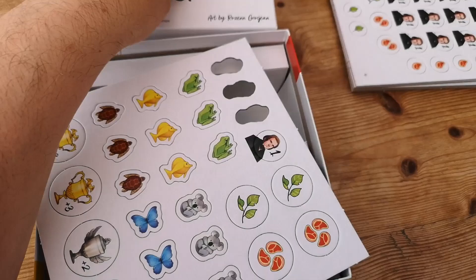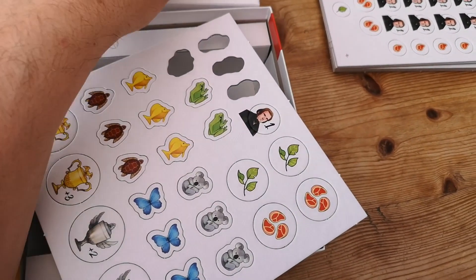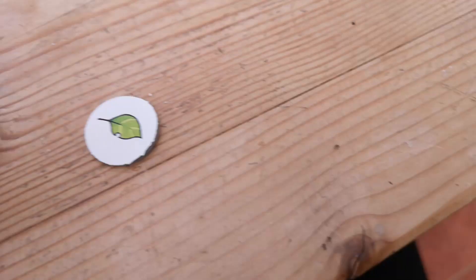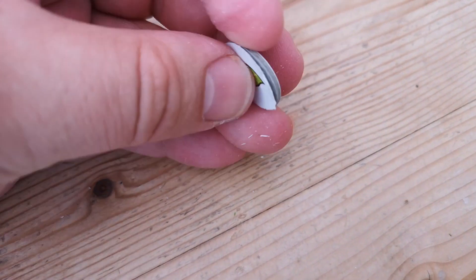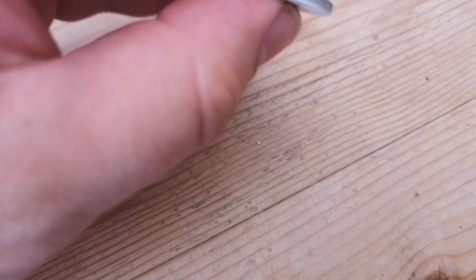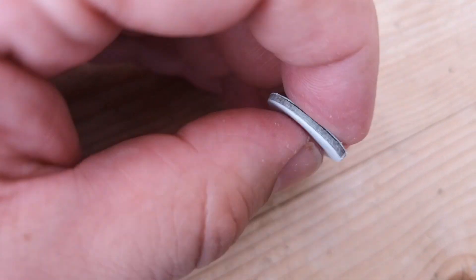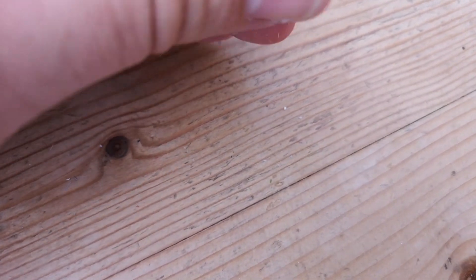The card tokens are a decent thickness and they punch out reasonably well - fairly nice, clean cut, lovely artwork. I have had a couple of tokens where it's not come out quite so cleanly, but on the whole the tokens have been pretty good. I might need a little bit of wood glue just to fix up some of these tokens where the die-cut hasn't gone all the way through.